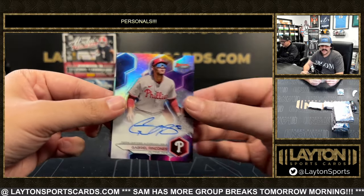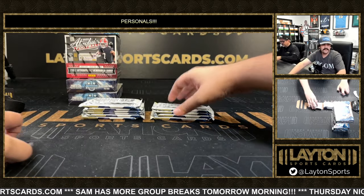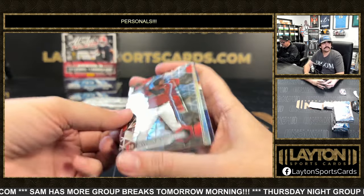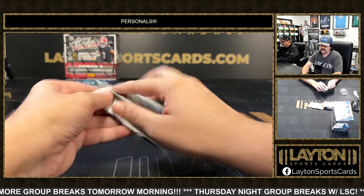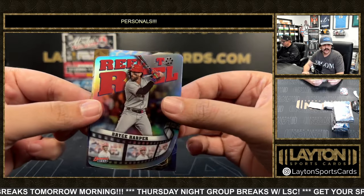Refractor auto of Gabriel Rincones for the Phillies. Chris Bryant. Matt Mervis. Rookie Randy Johnson set. Miguel Cabrera. Real to Real Harper.